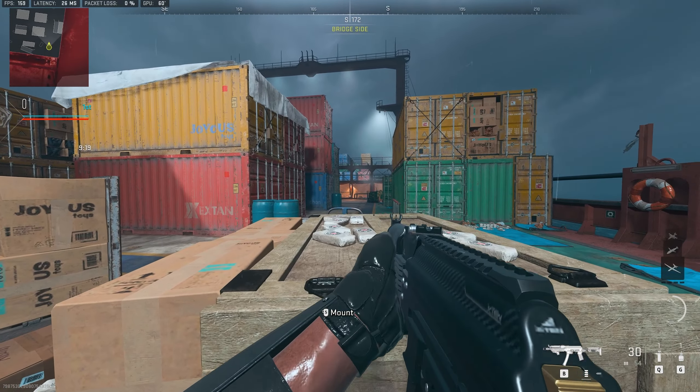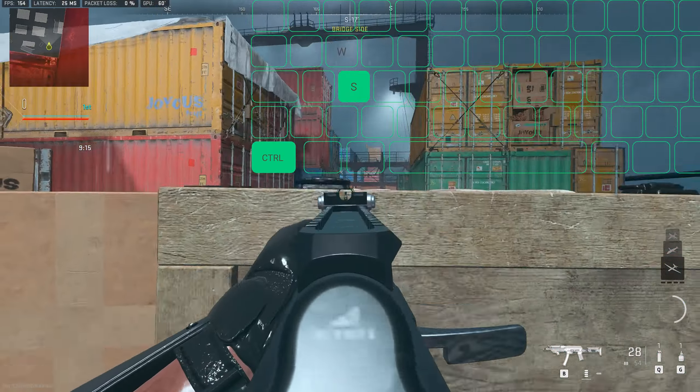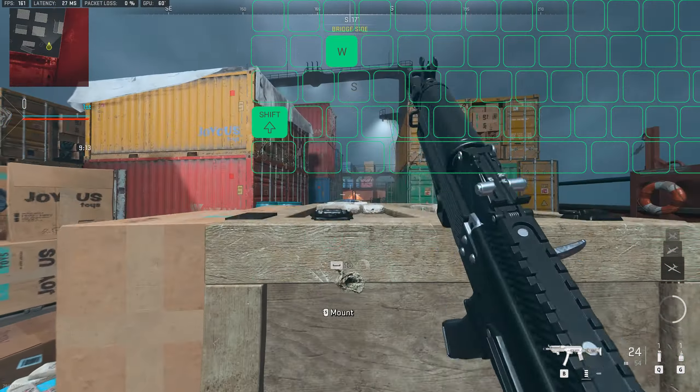Then start to press S and CTRL at the same time to snake down, and W plus SHIFT at the same time to snake up. Now practice and repeat.